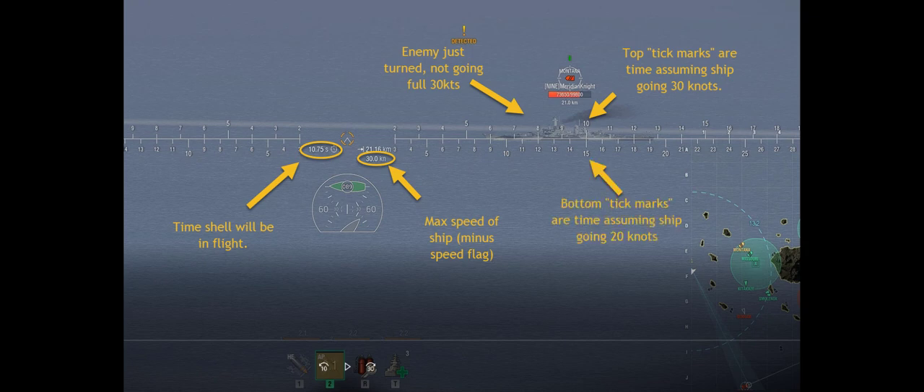The next thing is the bottom tick mark. You can see it says 15 right at the 10 mark. That's because the bottom mark assumes a ship is going 20 knots. Where do you use that? You use it when you have a DD going close to or maybe a little bit above 40 knots - you double the bottom tick mark. So if this was a DD going 40 knots, we would take our 10.75, double it to roughly 22, and move the bottom tick mark to the middle of the boat at the 22 mark. That gives us the lead time to hit that DD. Your DD accuracy is going to go up, I guarantee it.